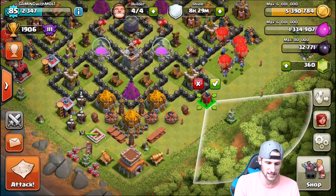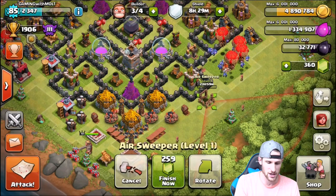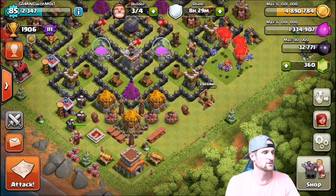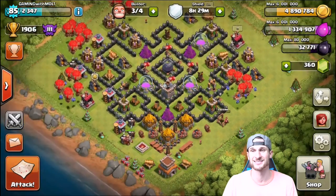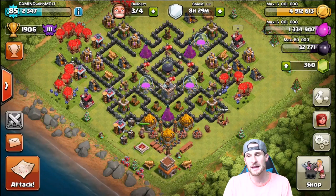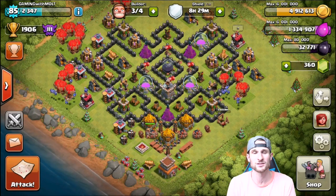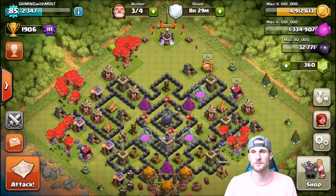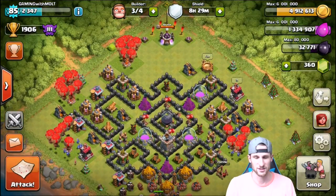Let's go ahead and buy it — boom, not going to finish for 24 hours. For those of you wondering, I'm going to London on Sunday. Don't worry, you're still going to get videos and all that. We should be able to get the air sweeper to a high enough level and get enough dark elixir while I'm gone so that right when I come back, we can upgrade to Town Hall 9 and do work from there.